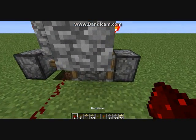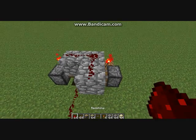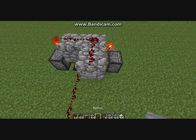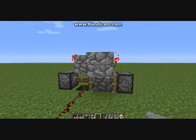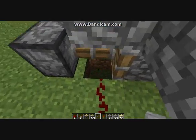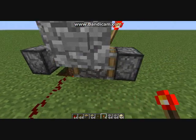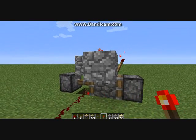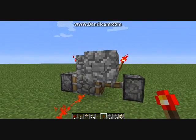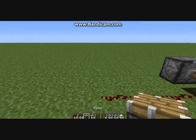Because we want to be able to see it as it works. Let's pop a button on there. We've got our switch there. Now you can run that line anywhere you want — just make sure it doesn't cross over this line. And make sure the torch is in the bottom, not on the side walls, because the side walls will power the blocks around it and screw up that circuit.